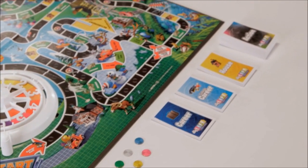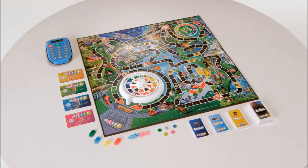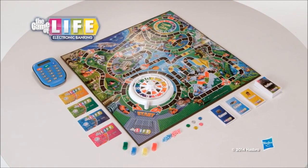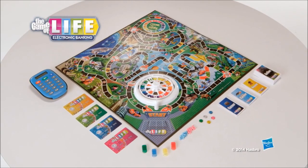Also includes pegs, spinner, and action and event cards. Requires 2 AAA batteries, which are not included. It's the Game of Life Electronic Banking Edition from Hasbro.